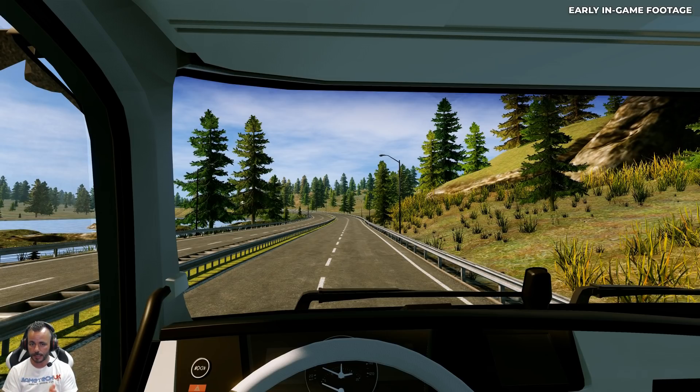One thing you will notice as we scroll through these three or four screenshots is the trees all look exactly the same. To me, that is a bit of a problem, but it could just be that the screenshots are all taken in a particular area. The side of the road is looking quite bland, but it's early in-game footage, so we've got to be patient with it.